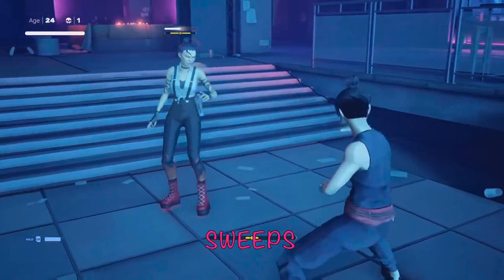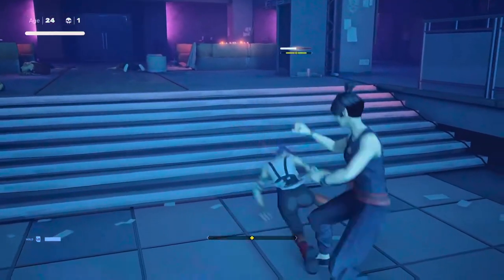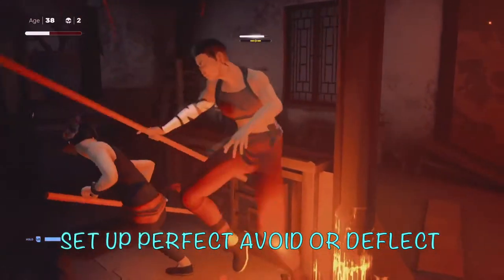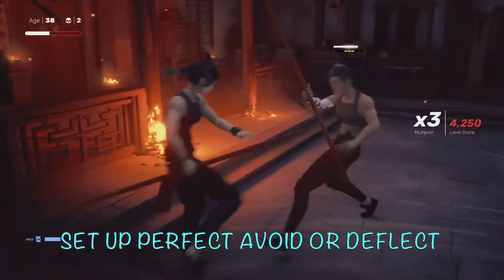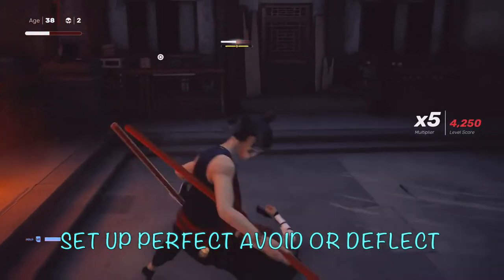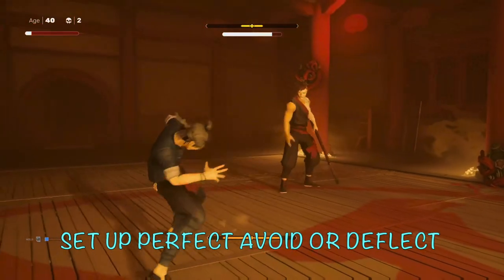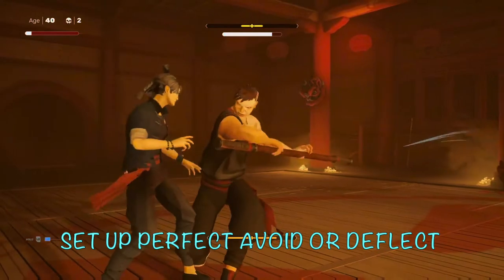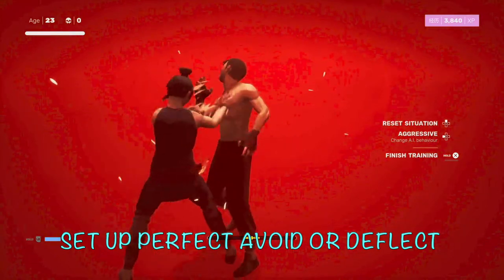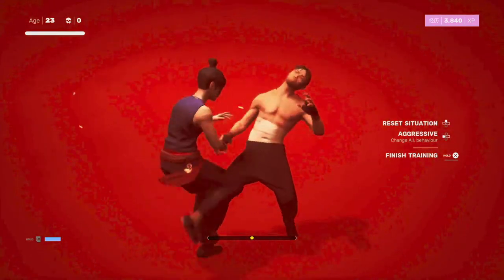Sweeps from enemies are hard to predict and almost always knock you down, but if you're holding L1 even a sweep won't knock you down — so it's good to hold L1 against enemies that sweep a lot. It's also really good to block the first few moves of a combo while you set up an avoid or perfect parry. Fighters tend to have patterns that finish with a particular move that's easier to perfect parry, so I'll block the first two or three moves of the combo, then when that last move comes with a little delay, I'll do the avoid or perfect parry to open that vulnerability window and punish them.